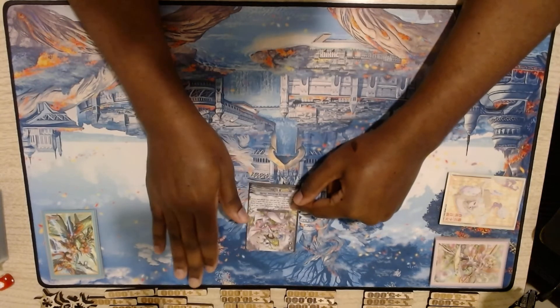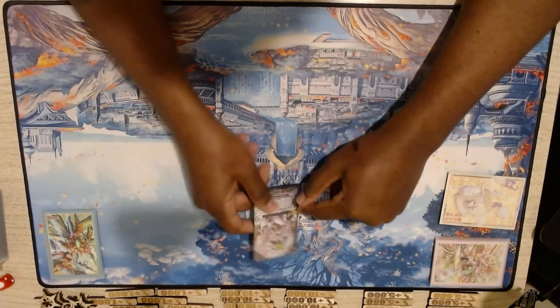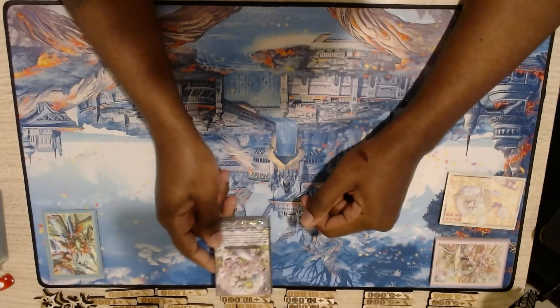Having that extra drive makes Vera just better, but if you don't have Vera, Cecilia is another way to have a strong grade three turn instead of riding Martina. So if you wanted to try it — and I'll probably try this myself — you can take out two Martina and play two White Lily Musketeer Cecilia.